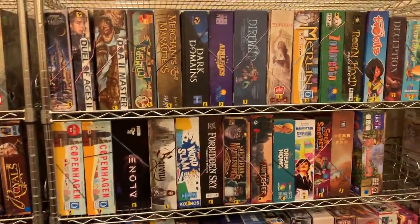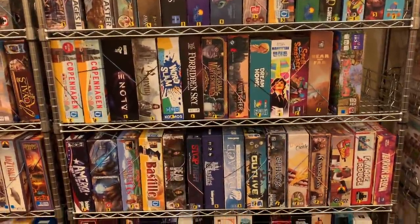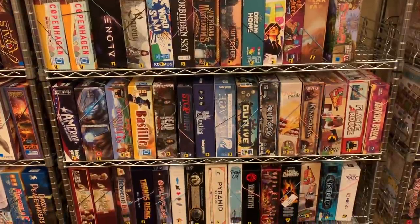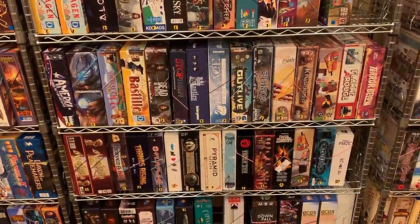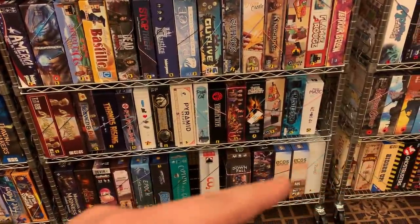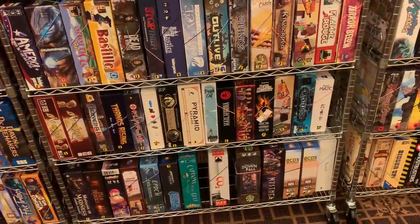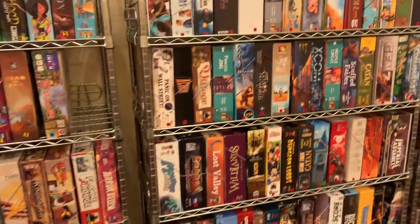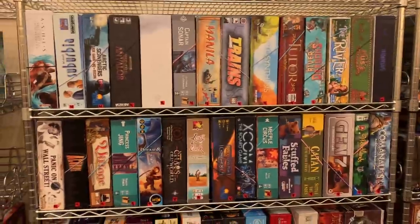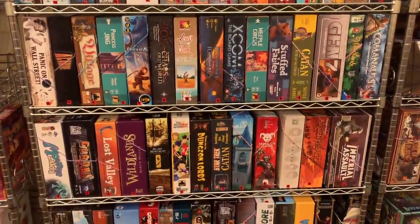Shelf three is more of the same. The Ticket to Ride size box is my favorite size box there is, and again you'll see most games there's just one of. Maybe if it's a hot new game — like Icos, it's a hot new game — so we have two of those. And of course that might change. Look, a fourth shelf now, still with the Ticket to Ride size games in it.